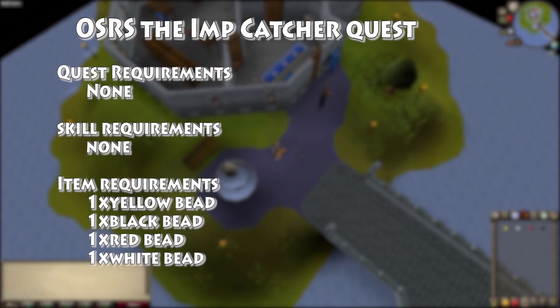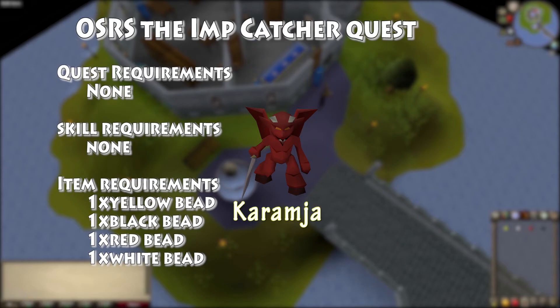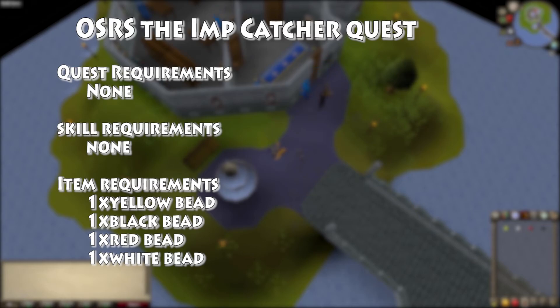Hey there YouTube viewers, welcome back to another quest guide. Today I am showing you Imp Catcher — this one is very easy. I'd highly recommend that you just go buy the beads; it's 9k. If you're an iron man, all you gotta do is kill imps. This is what they look like — they're all over around RuneScape. The best place is Karamja Island, I think that's how you say it, I'm not exactly sure.